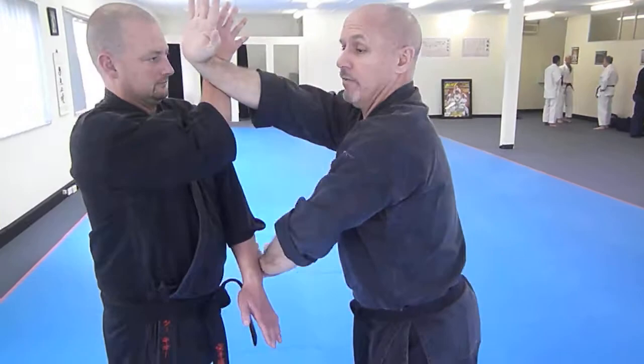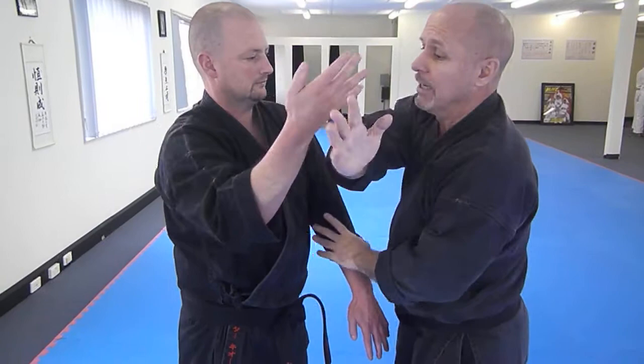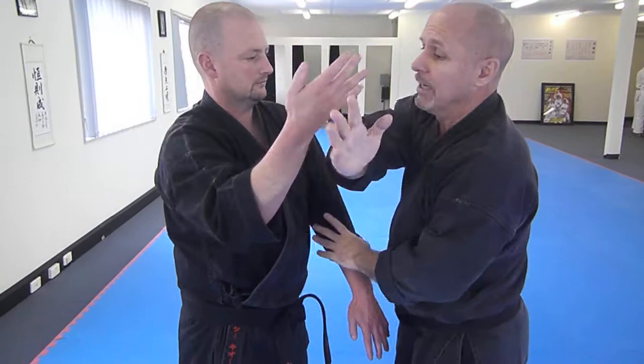The first one he blocks nice and easy. The second one, I've closed him up. The third one, I want to get his hand away from there, so I'll bring it out to here. I'll spring that trap — I've closed him up here. I'll let it go and let it come out. So he catches my hand on the third one, and then I'll strike him with the fourth one, because he's run out of hand.